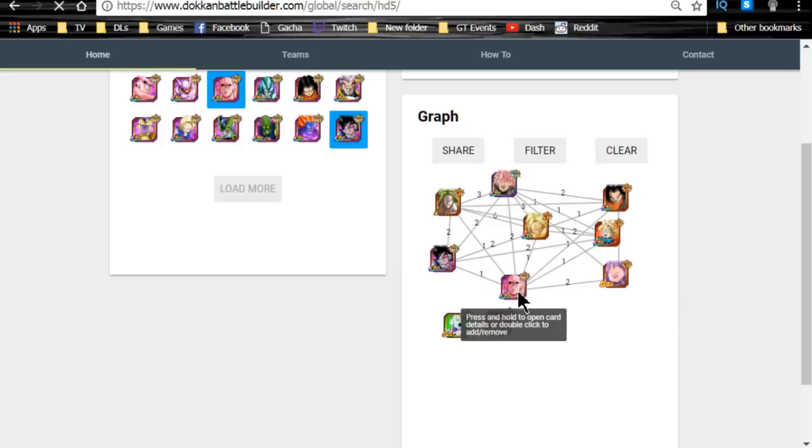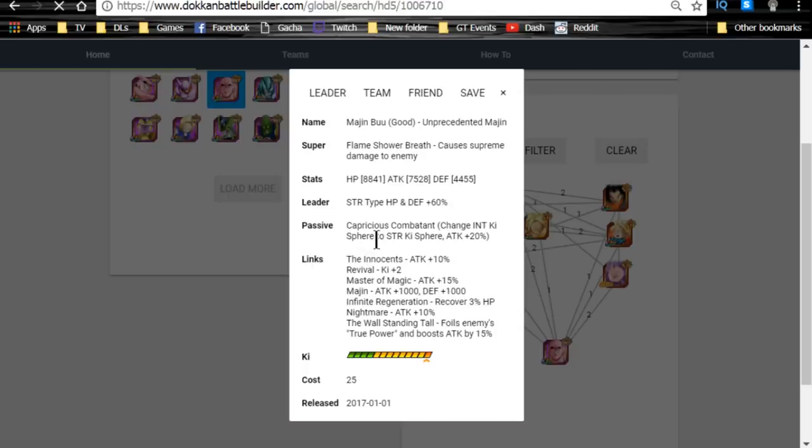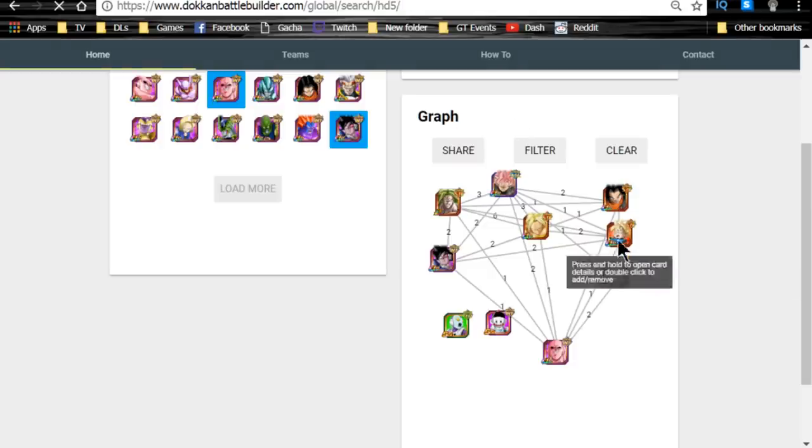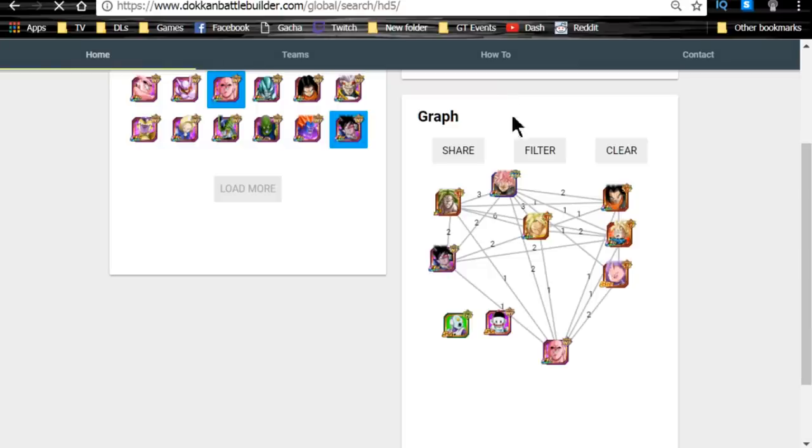For ki orb manipulation, I usually choose at least one orb manipulator to keep the field going - either Android 17, Goten, Doken Wanken, or Boo. Boo changes Intelligence ki to Strength ki, which is useful. I prefer going to Rainbow, so I like the Goten, who changes physical to Rainbow, because it gives you more options and doesn't lock you into using Strength. Android 17 also changes Agility to Strength - I just couldn't bring him up because he's the JP version. I would prefer Goten just because he changes it to Rainbow like 17 does - might be a little bit more optimal.